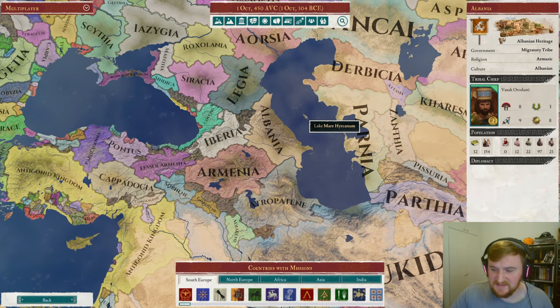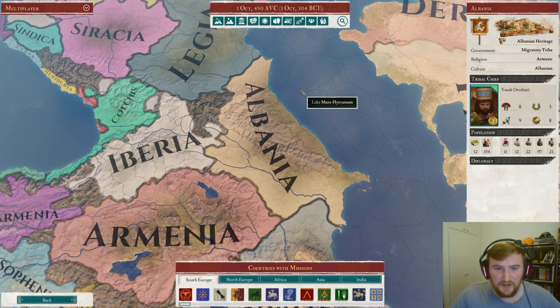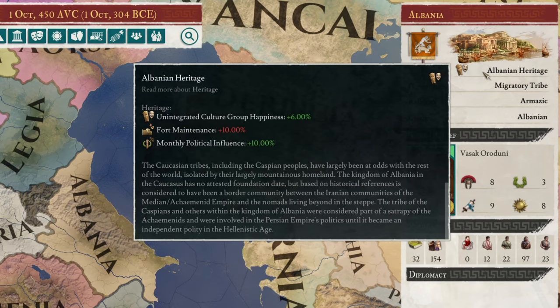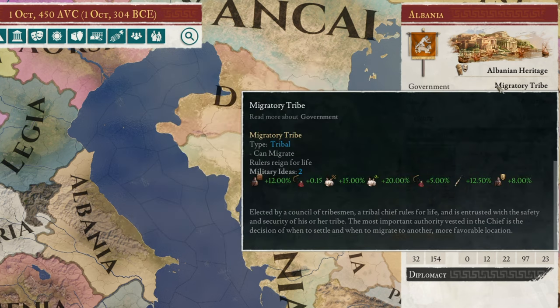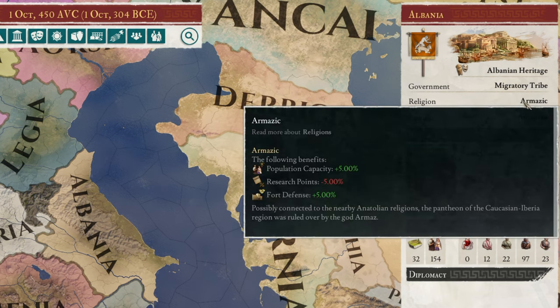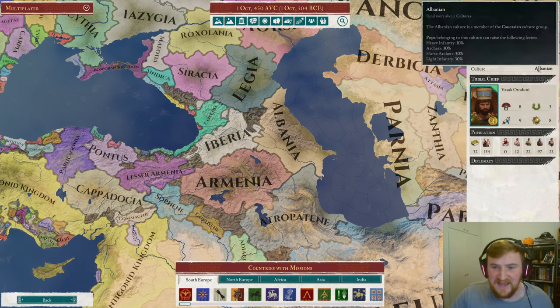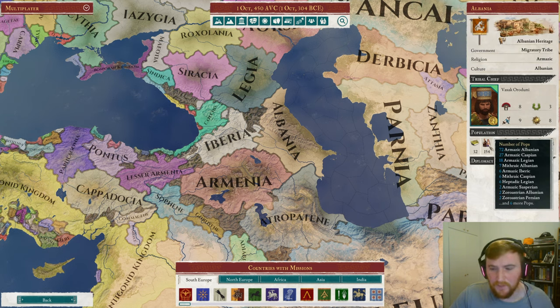So here we are back in A-Z as Albania. Albania is a migratory tribe located in the northeast of the Caucasus. It has Albanian heritage, which gives unintegrated culture group happiness and fort maintenance monthly political influence. Of course, we are a migratory tribe. Armazic is our religion, which gives population capacity, minus research points, and plus 5% for defense. The culture of Albanian gives heavy infantry, archers, horse archers, and light infantry — quite a good split. We start with about 154 pops, 72 of which are Albanian.